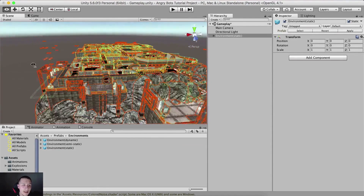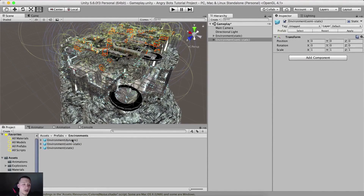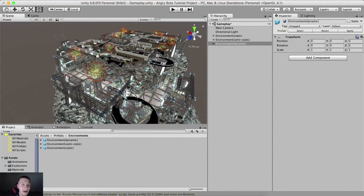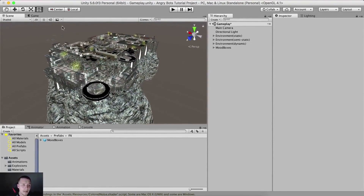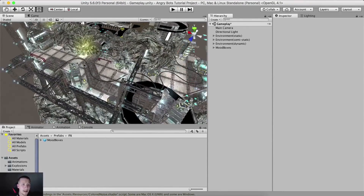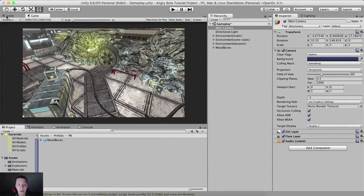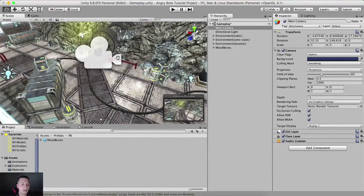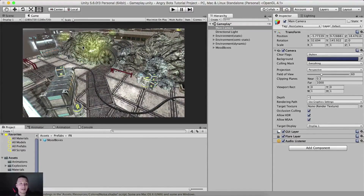Now going back to our hierarchy, I'm gonna drag and drop the environment static - here it is, voila this is our environment. We're also gonna drag the semi-static one and the dynamic one, so simply drag and drop everything there. We're also going to go back into the prefabs FX and drag these mood boxes. Now inside of the scene, let me take a look at where the camera is. I'll select the camera, hold Command+Shift and press F, just so that the camera is now pointing to this view. This works by positioning the scene view where you want it, selecting the camera in the hierarchy, Command+Shift+F, and voila - the camera will reposition itself.